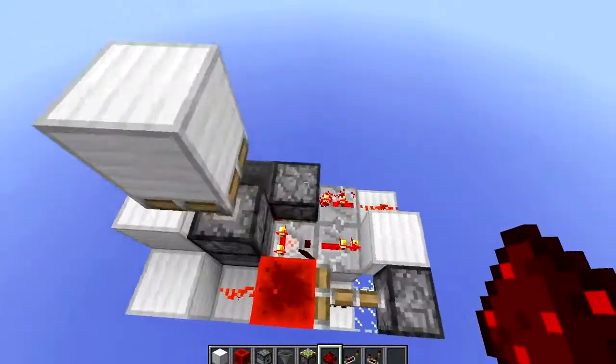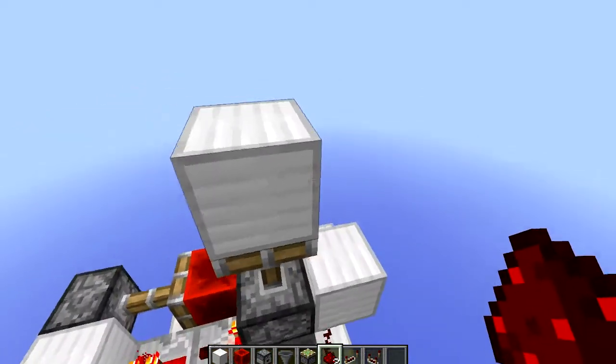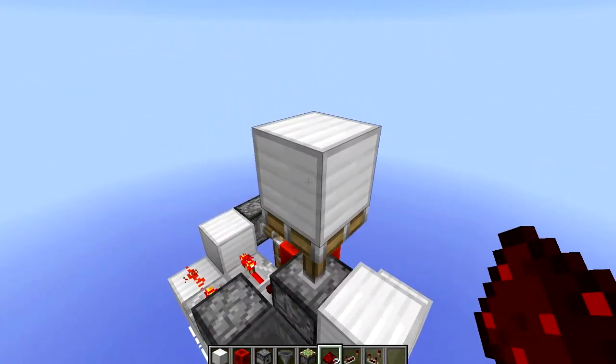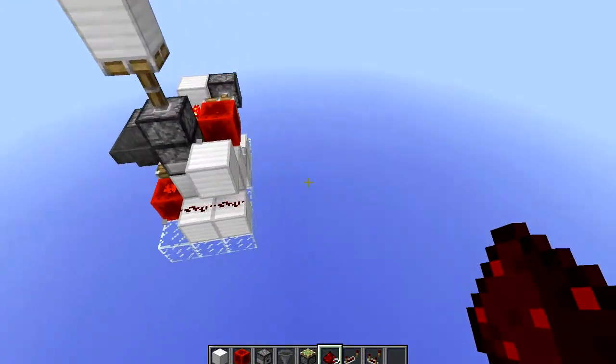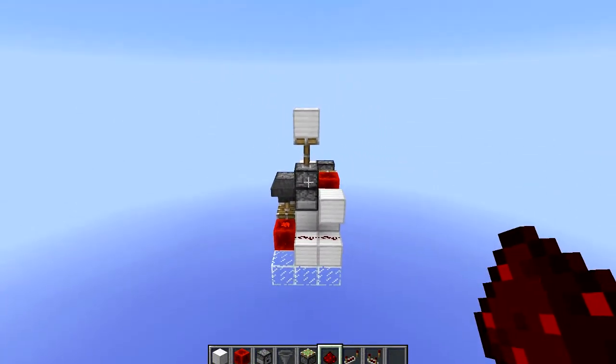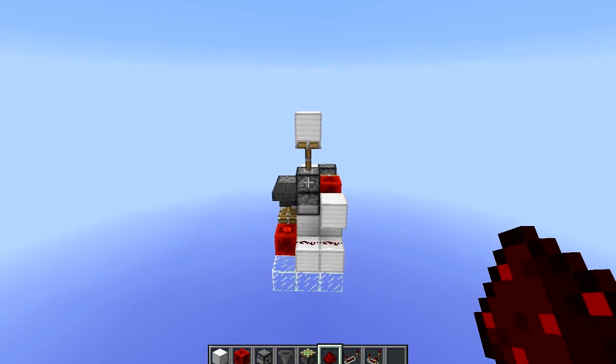And you have the BUD switch — it activates from all sides of the piston, and if redstone updates this block here, then it would also work. Thanks for watching, and please like, comment, or subscribe.